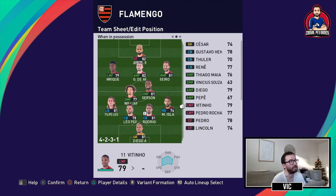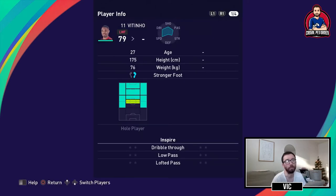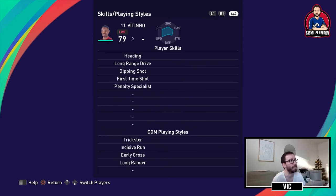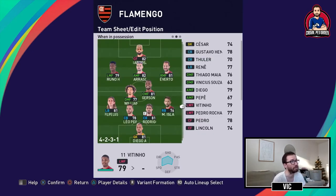Another option centrally is Vitinho, a hole player who can play anywhere up front. I prefer to have him centrally when Dierascaeta can't play. He has ball control, low pass, finishing, curl, speed, kicking power, heading, long range drive, dipping shot, and first time shot. He's not much of a passer — with Dierascaeta you can pass, dribble, and do a lot more.